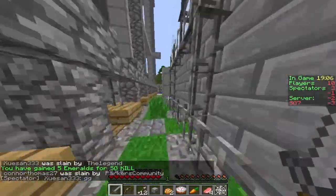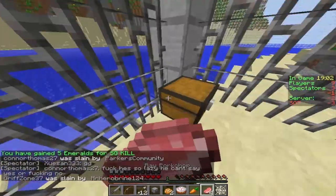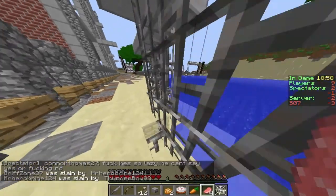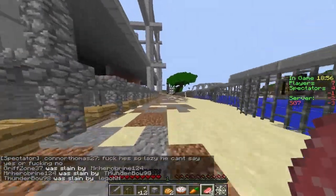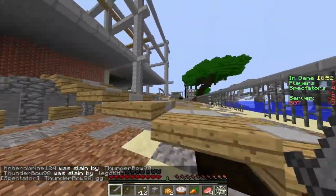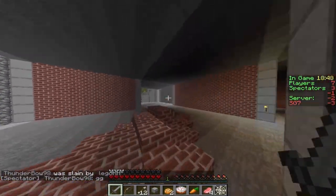We got the nice gold pants — always a good time. If you guys like the music you're hearing in the background, it's linked down below. If you've been wondering what song it is, it's down below. I wonder where the enchantment table is on this map because I really need to know.